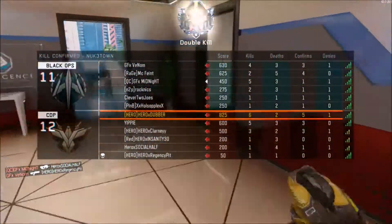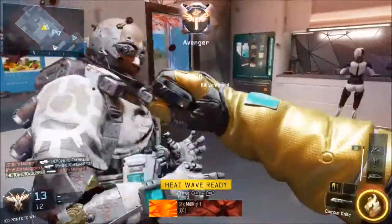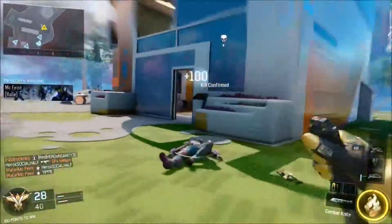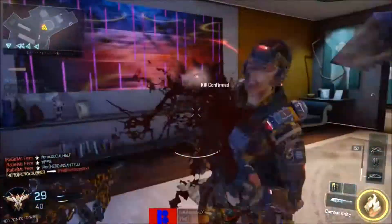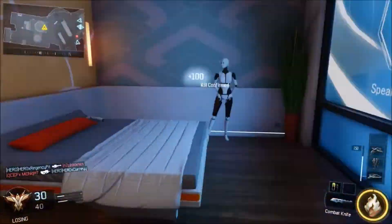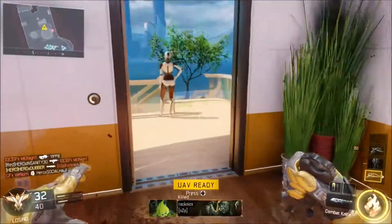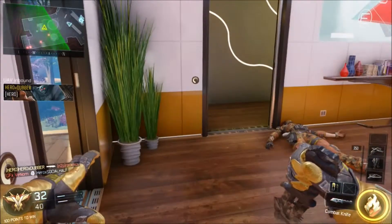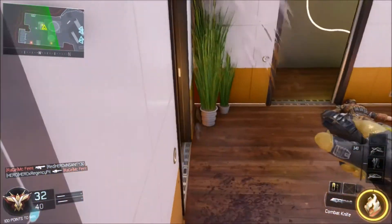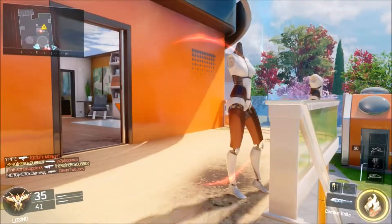Nuke Town is probably the easiest map — that's what I used. Nuke Town or Combine. This video right here is from Kill Confirmed, but domination is a game mode that works well too. What you want to do is get into the house that they're spawning at. They're going to spawn behind one of the two houses, so you want to get inside that house like I'm doing right here. I'm sitting in front of this desk — it kind of pisses the enemy off and they try to throw grenades, then they come out and you knife them.